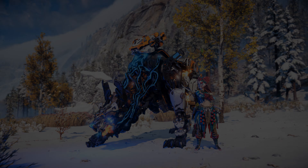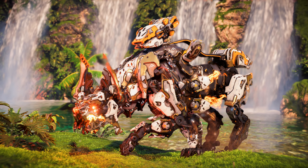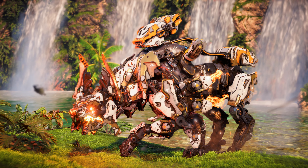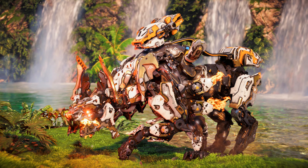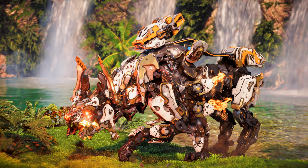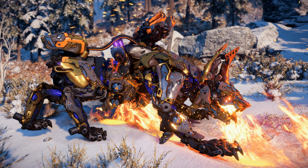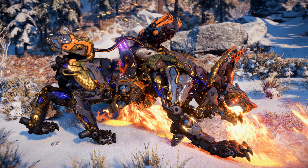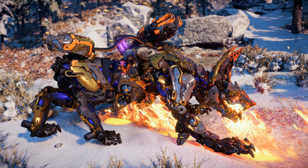That concludes this installment of Machine Spotlight, where we shine the spotlight on the Scorcher. Tell me what you think of the Scorcher in the comments below. The Scorcher easily makes my top 10 list of favorite machines. I do wish we could use them as a mount and ride them into battle. To balance it, they could remove the mine launcher when mounted, make the power generator more vulnerable, and have the ignition boost on a cooldown, similar to Valor Surges. What do you think?